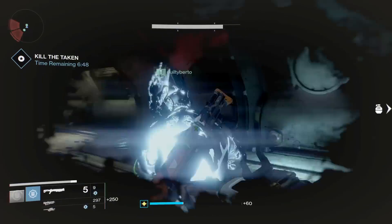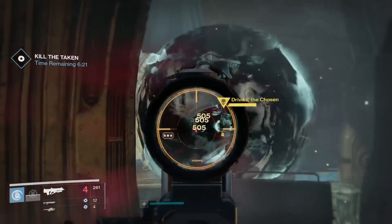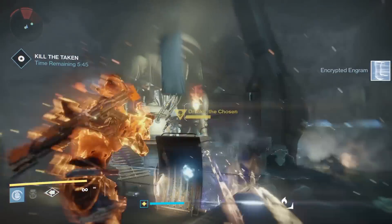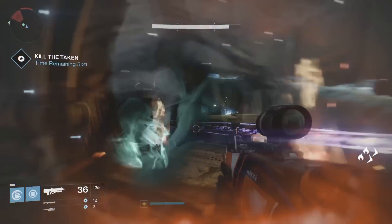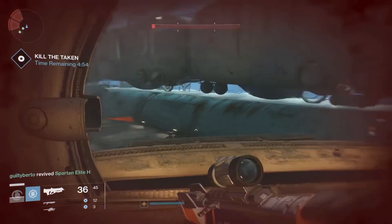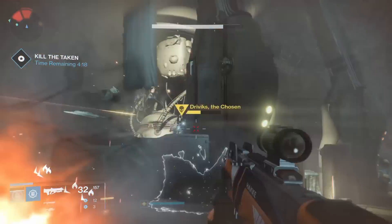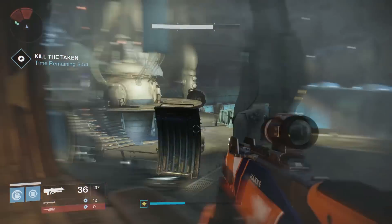You guys might remember this hallway from House of Wolves. This is the final room — this is where you meet Driviks and your objective is to kill Driviks. The strategy my group used: two guardians focus on Driviks the boss, and one guardian focuses on the adds. You have to do two things — kill the boss and kill all the adds. So if you kill the boss quickly and there are still a ton of adds, you've got to kill those too. Keep your entire fireteam near this front area — it is just way too dangerous to go out, even as a 296 light Titan with a ton of armor. You'll see me die a handful of times.